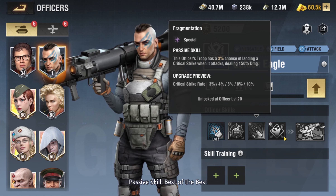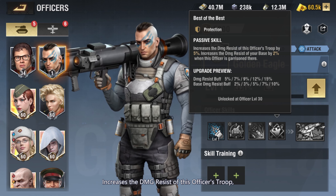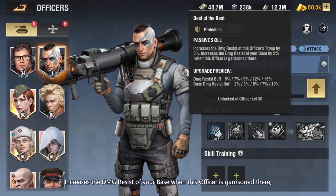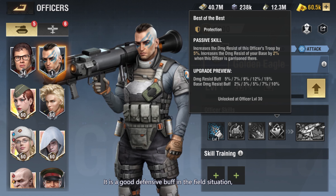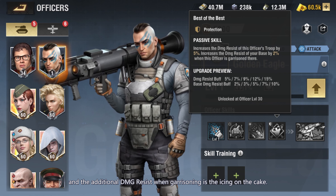Passive skill: Best of the Best. Increases the DMG resist of this officer's troop by 15% at full level. Increases the DMG resist of your base when this officer is garrisoned there by 10% at full level. It is a good defensive buff in field situations, and the additional DMG resist when garrisoning is the icing on the cake.